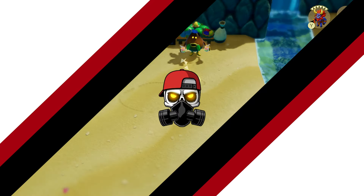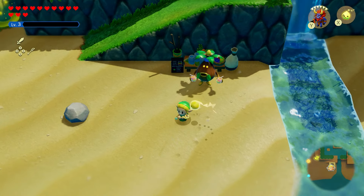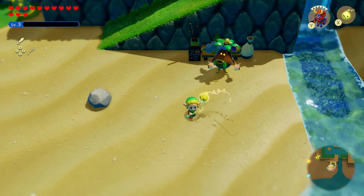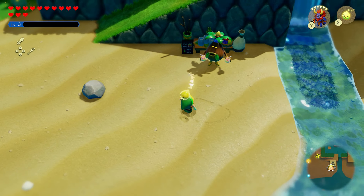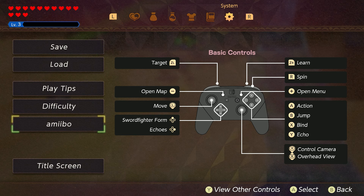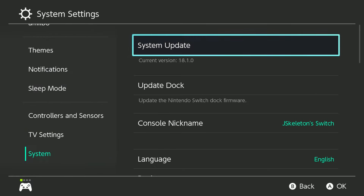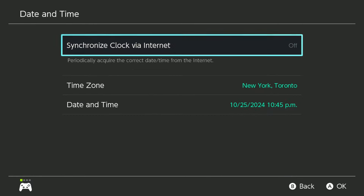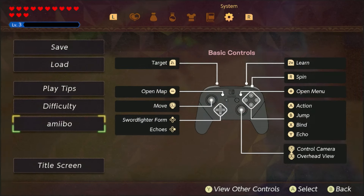Now we're going to get the Great Fairy upgrades, which require 1,900 rupees total. The best way to farm rupees is to scan Zelda amiibos — if you have at least three, keep scanning them. Once you hit the daily limit, go to System Settings, then System, then Date and Time, turn off synchronized clock, and advance the date by one day to reset the limit.